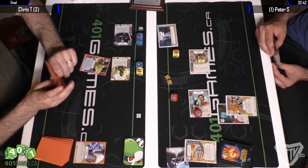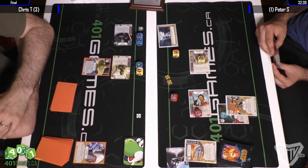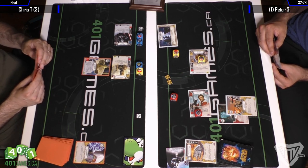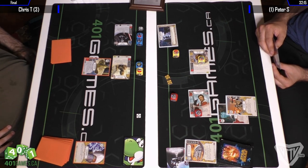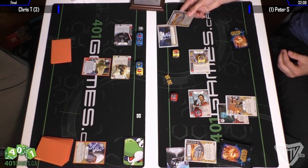So Vader rolls — Vader gets a pretty poor roll for Vader: a Shield and a blank. Can't see Chris's hand, but he pitches a Millennium Falcon. I would have thought you'd want to save that, unless you've got a bunch of removal in hand and you're trying to get rid of it. The four straight damage is an interesting choice. I got the impression he had a lot of big cards in hand because of what he put at the bottom. So I think if I was Chris, I'd maybe take that as some kind of a sign.